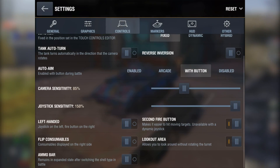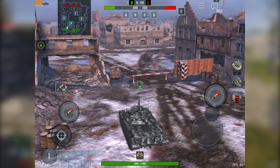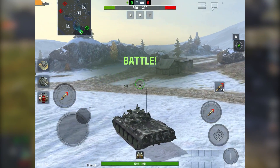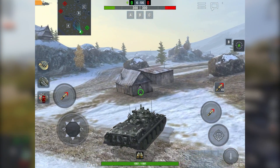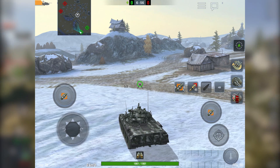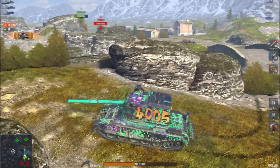Moving on to left-handed mode — if you're left-handed and find it more comfortable to play that way, go ahead and select this option. Make sure to turn off Flip consumables; it's a useless feature that will only get in your way. If you're right-handed, using consumables with it enabled will be very awkward, especially on the move. Enabling the ammo bar is a good move — it's a handy feature. After changing your ammo type, the menu stays open, saving you unnecessary movements.